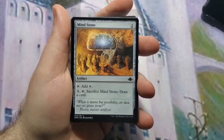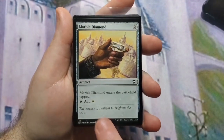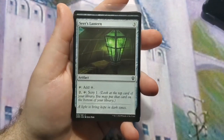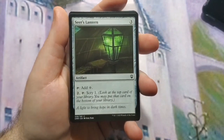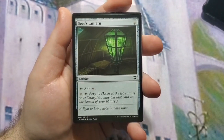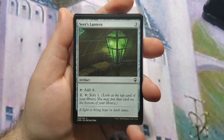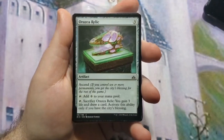Mind Stone costs two to cast, doesn't come into play tapped, which is always a bonus, and you can sack it later to draw a card. Marble Diamond. Seer's Lantern, because card draw is a weakness of white — at least in the budget we're in — so scrying is the next best option to make your draws count when they happen.